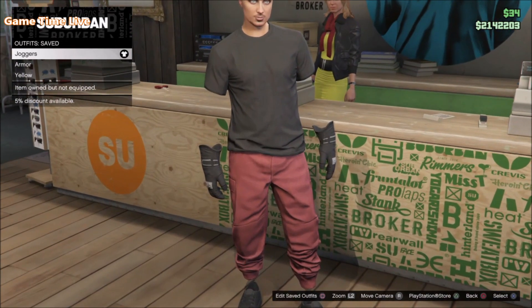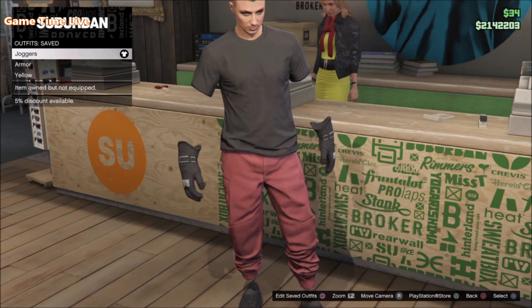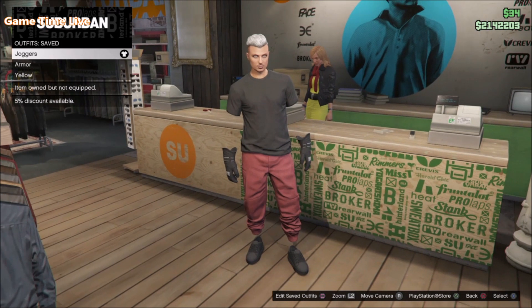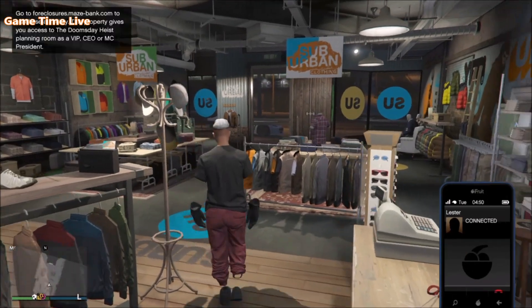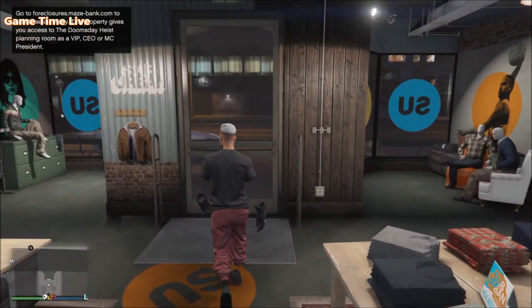You want to save that right there on slot number one — that's very important. After doing the glitch we will be wearing the merging outfit and we have to go immediately over to Crooked Cop. So make sure that you save your whole Crooked Cop outfit on slot number one before starting with the glitch. Once your pair of joggers is saved on slot number one, all you have to do is walk outside of the clothes store.